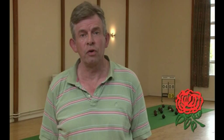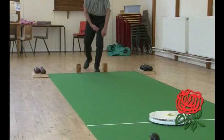Bowlers must however all bowl through a delivery space at the bottom end of the mat indicated by the blocks. If during delivery either block is touched, a foul wood is declared and stopped and removed from the game.